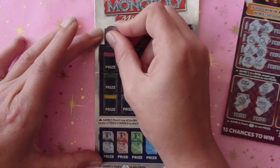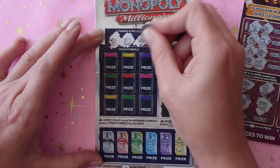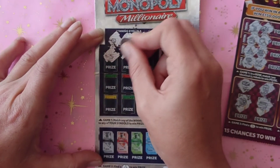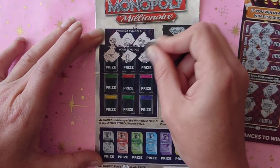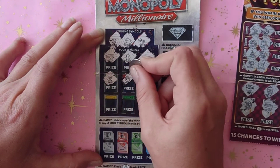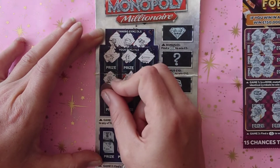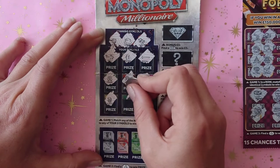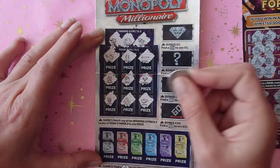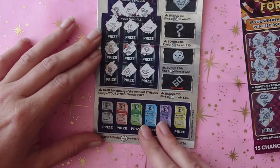Let's see if we can find any wins on Monopoly Millionaire. The winning symbols are vault, top hat and wad. We have a helicopter, pound and arrow, free parking, money bag and diamond, stack, gold and handshake. Unfortunately no matches there.